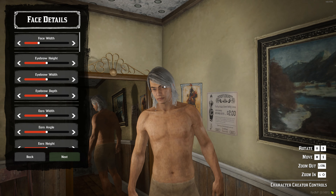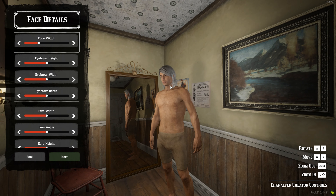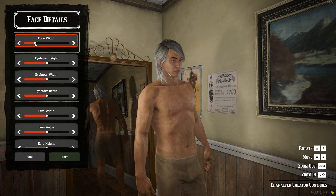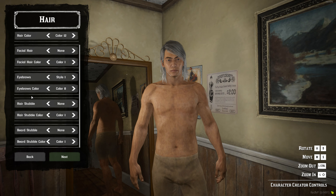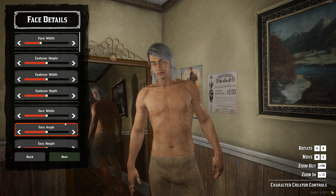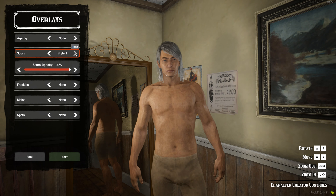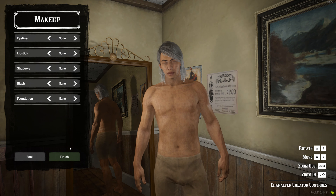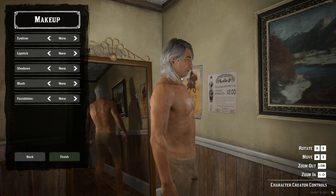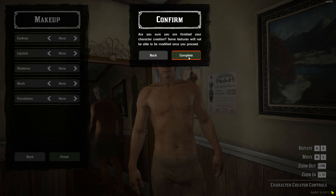Quick review of the character creation system — it seems pretty good. You can rotate your character, zoom in and out with Control and Shift, and everything is very fluid. All the different sliders are super fast. The hair options are well done, and the character creation overall is pretty straightforward with no real issues. There are options for aging, scars, and freckles — all the usual stuff. Zeveal does have a little scar, so we'll put that in. No makeup needed, so let's hit Finish and see where it takes us.